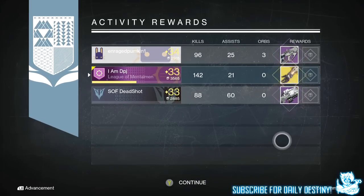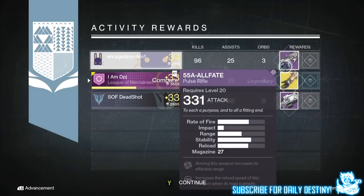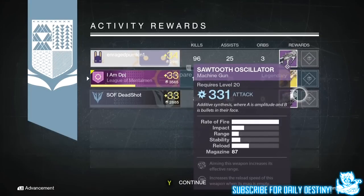Enraged Pumpkin got the 55a All Fate pulse rifle - mods were aiming this weapon increases its effective range and increases reload speed of this weapon when a magazine is empty. Dead Shark got a sword - that heavy weapon I normally get every damn week. Mods were aiming increases effective range and increased reload speed when a mag is empty.